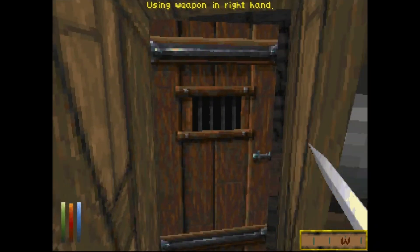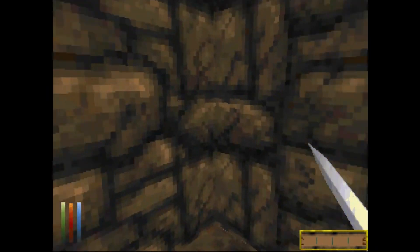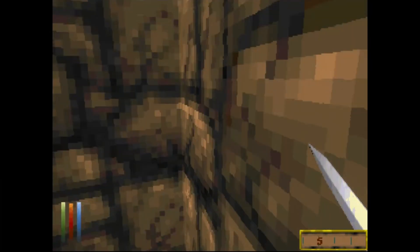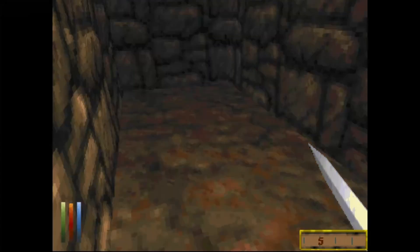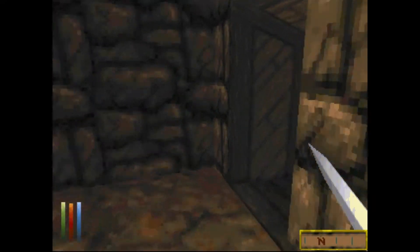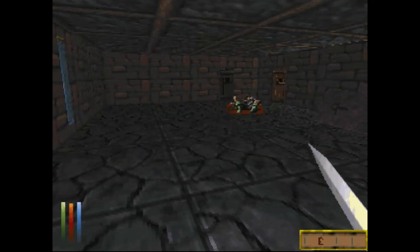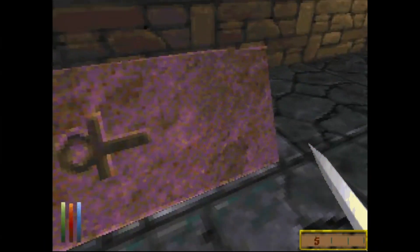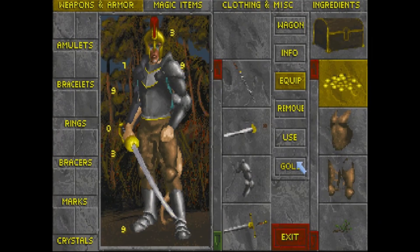We'll just explore down here a little bit and then I think we'll make our way to the exit. Surely this can't be just nothing — I mean I guess it can. Doesn't seem to be anything here. Ah, we've already been here. Did I look in here? Is that loot? It is loot.